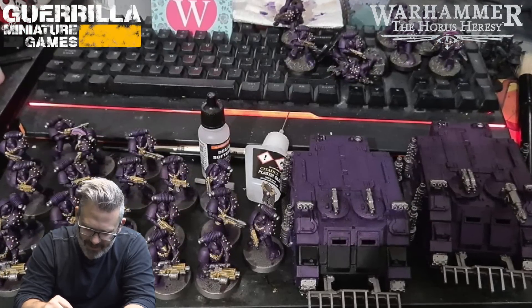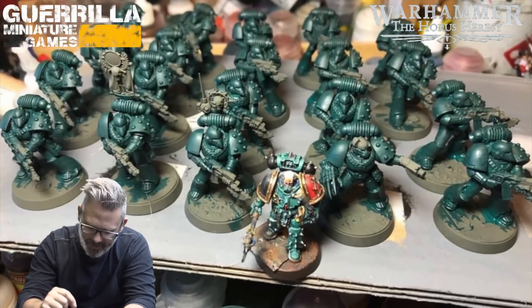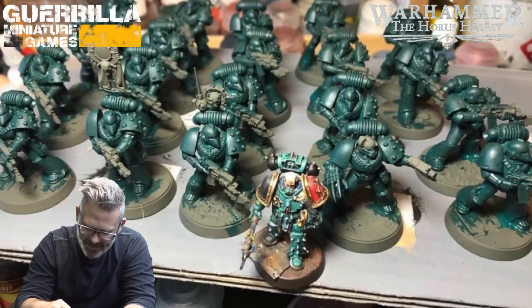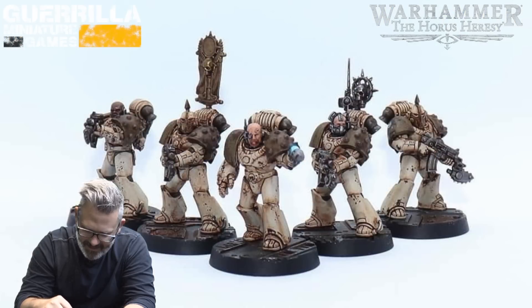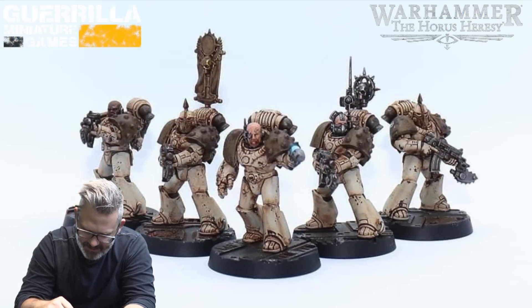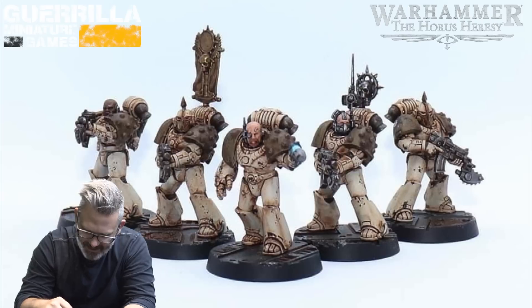Chris Boynton looks like he's going Sons of Horus — he's used a neat gray primer with a thinned-down green over top as his first base coat, which looks fantastic. And Edward Charbarfield has some really nice-looking Death Guard — I like that they're pre-Nurgle. That's a really cool color scheme.